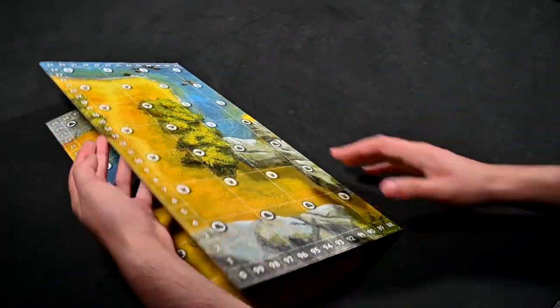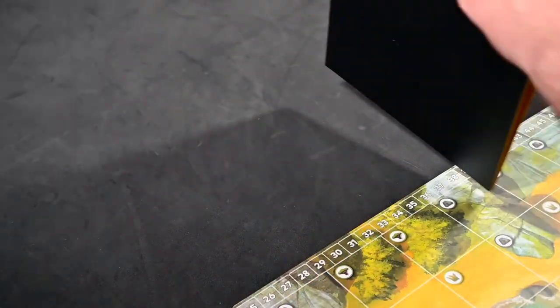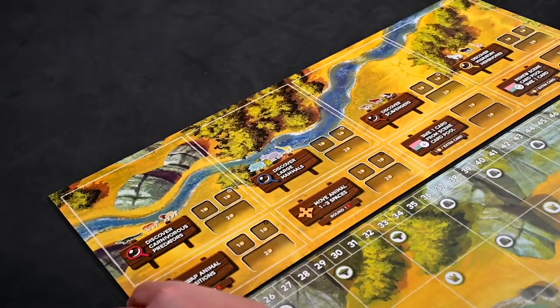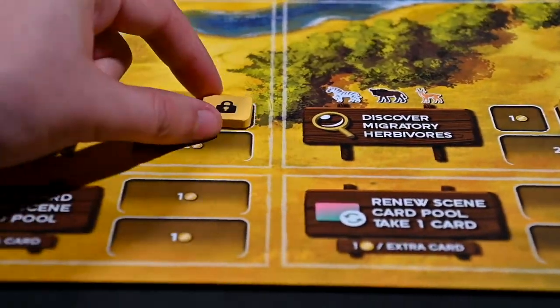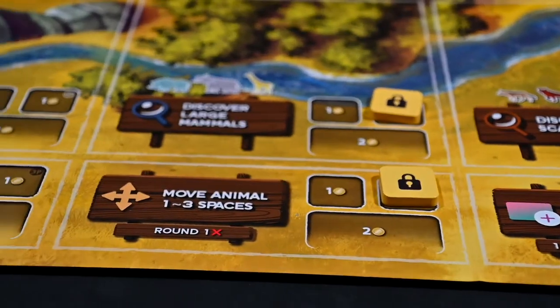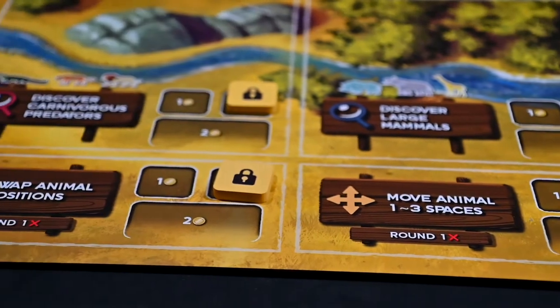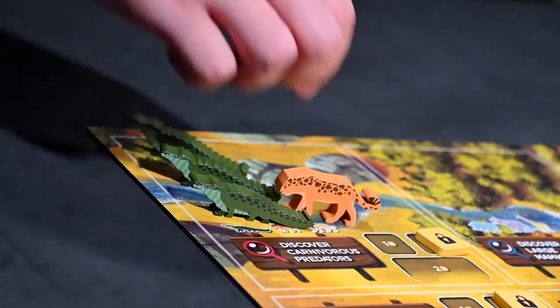To set up the game, select a map to play on and lay it in the middle of the table. Then near the map board, place the action board. Depending upon the number of players, place locked tokens over any spaces labeled for 3 to 4 players if you do not have that many players. Next, place 3 animals of each type on the action board.